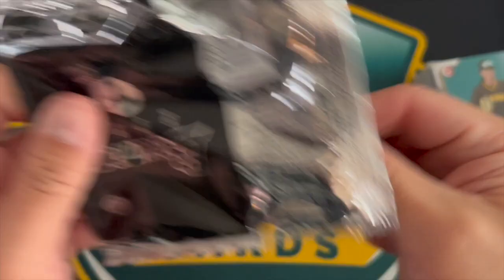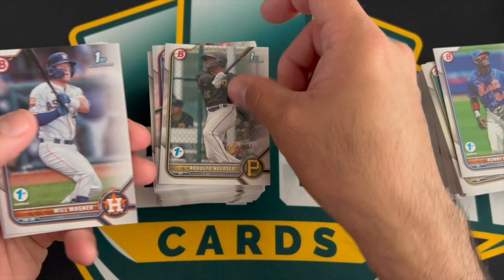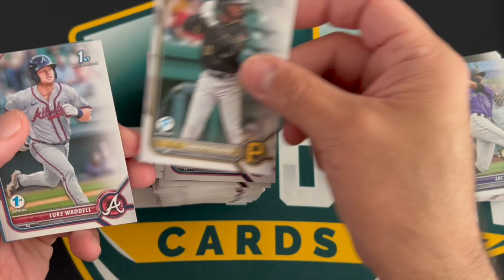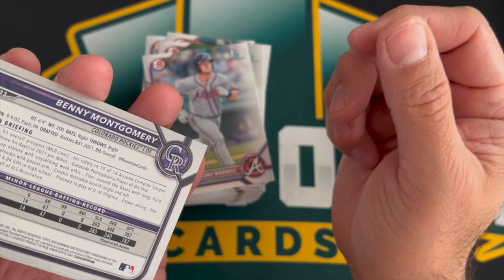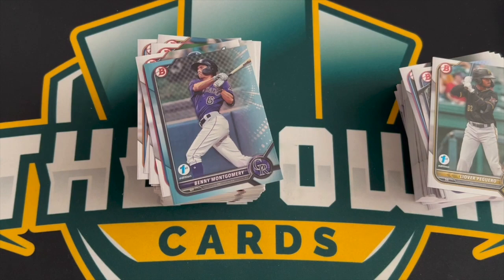All right, last pack — let's see what's going on. It felt kind of thicker. Marucio, Nolasco, Wagner, Lurod or Elrod, Frazier, Zach Veen, Pagaro, Luke Waddle — not a first — and Benny Montgomery! So we got ourselves a Benny, a Benny Sky Blue. All right, let's sleeve up Benny real quick — hobby favorite, Benny.